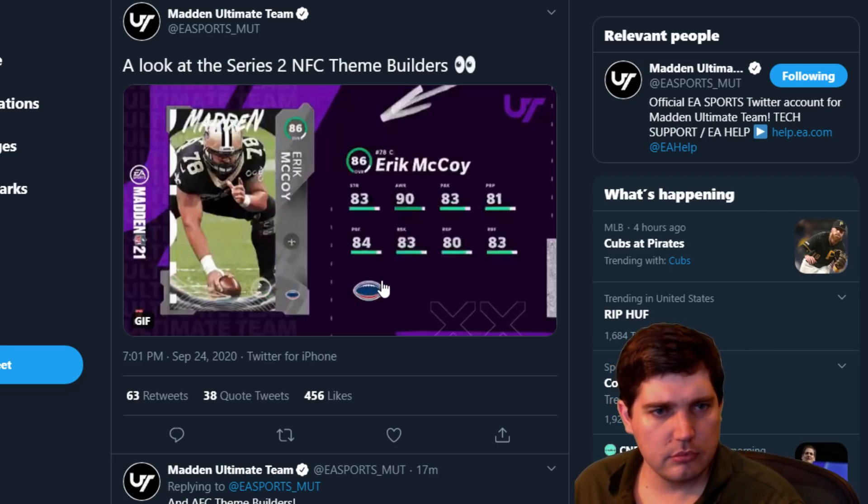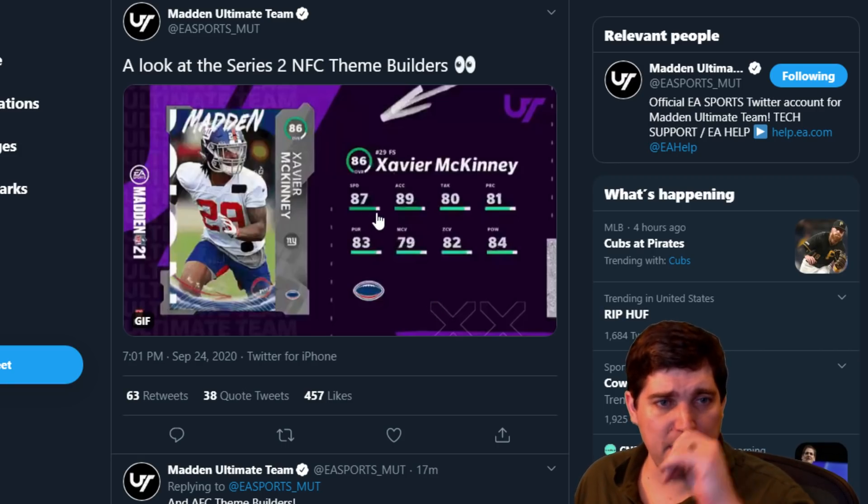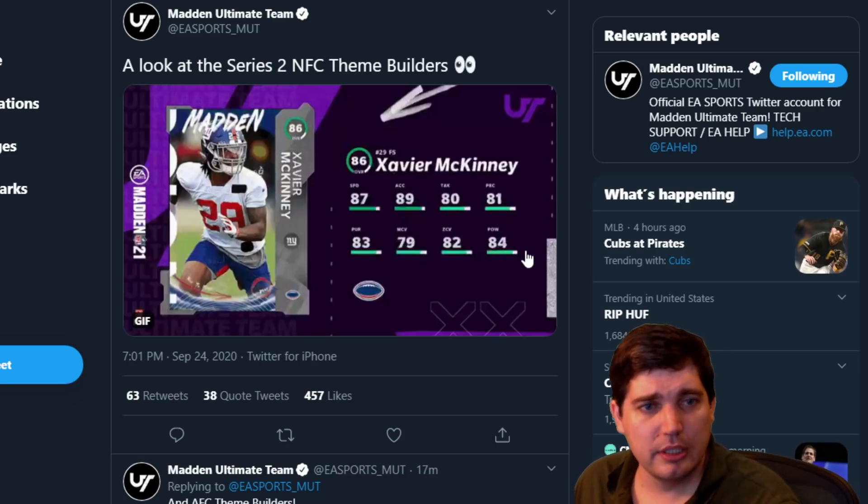Eric McCoy — fine, a center. Chromulent. Xavier McKinney — an 87 speed free safety with 84 hip power. I'm here for it. I think Edmonds is better, but it looks like this guy's got better coverage stats.